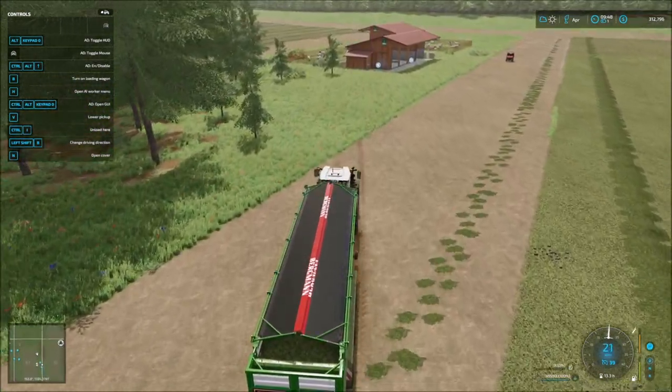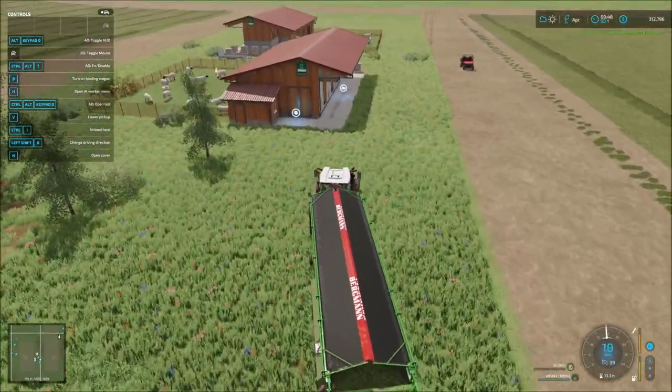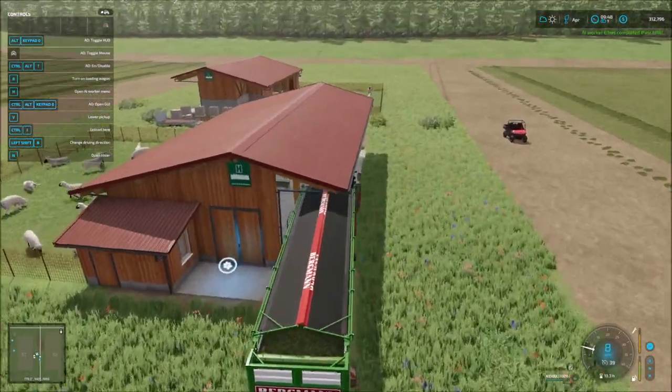Now we'll top off both of the sheep enclosures, then we'll hop in the UTV and run over and grab the trailer — because you can see it's already sitting there. I leave it sitting there all of the time.